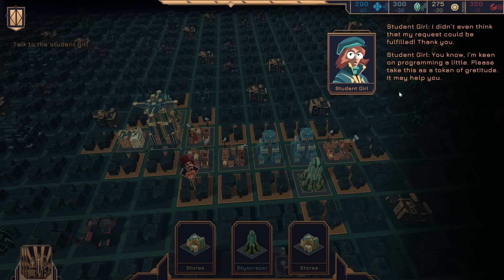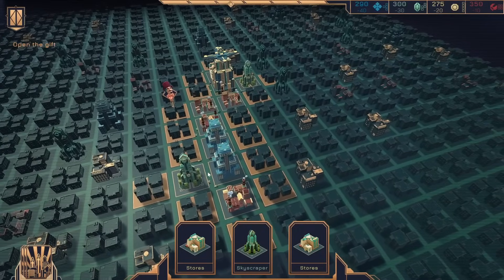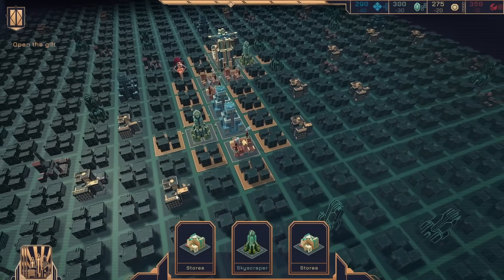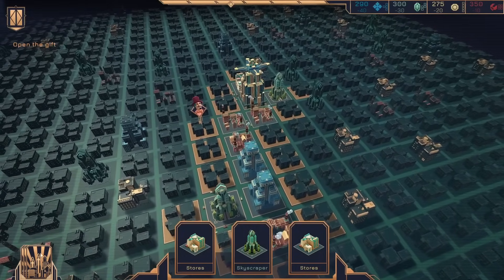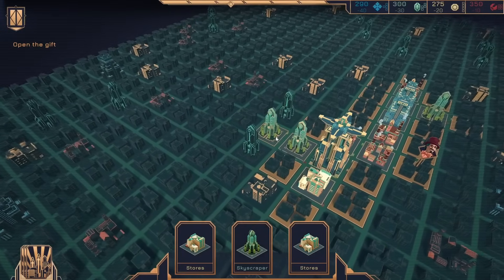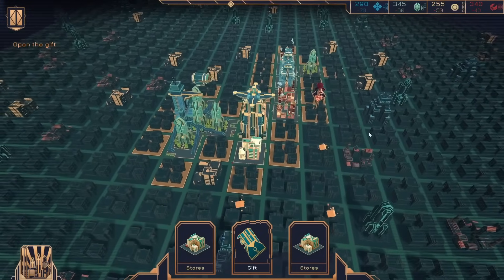I didn't even think that my request could be fulfilled — thank you. I'm keen on programming a little, please take this as a token of my gratitude. May help you. Goodbye. Open the gifts. Must be in my lineup somewhere. If I put a skyscraper right here — yeah, so depending on what shape I make, it gives me more. Gift — character wants to interact with you.